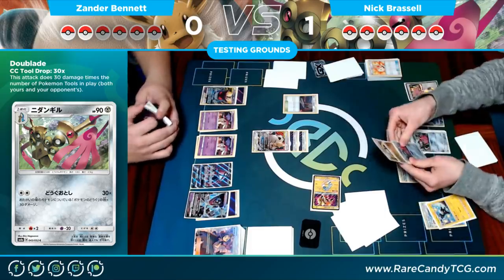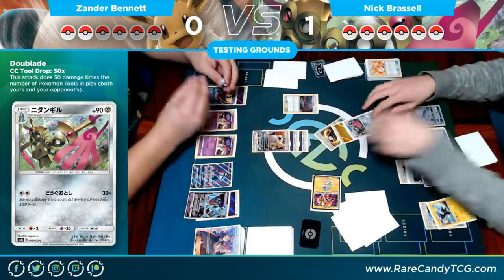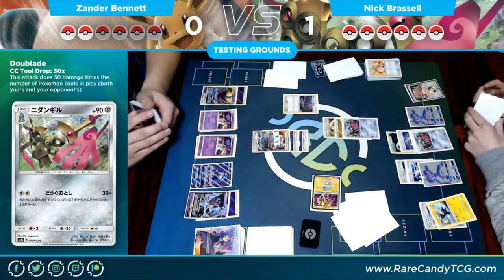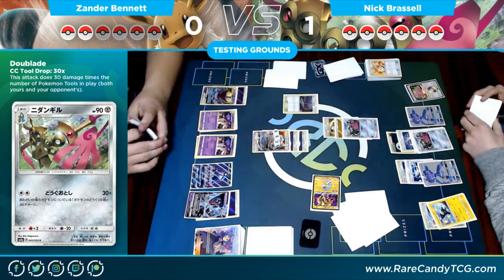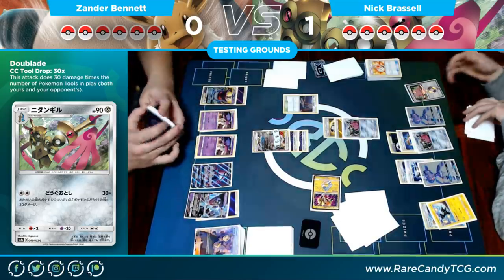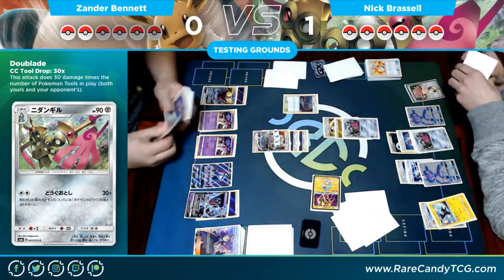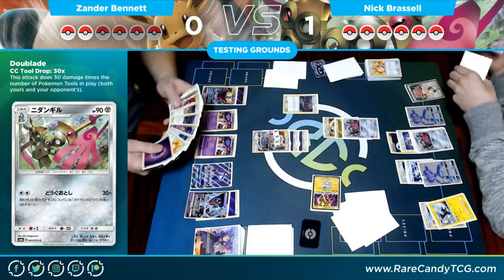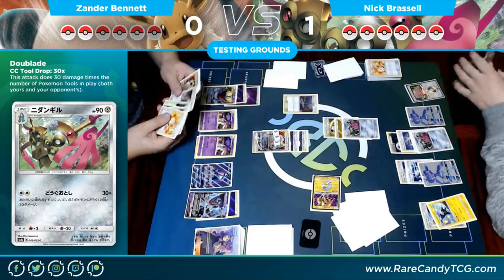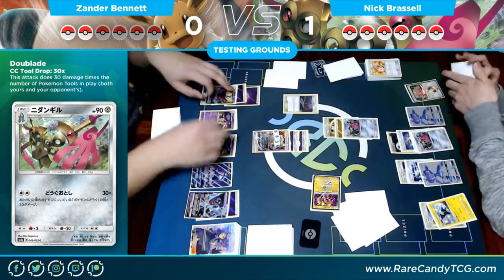He retreats and uses the one with the Counter Gain since he's not taking the knockout. We didn't talk much about Acerola because of the misplay discussion, but Acerola definitely helped out — that's three prizes almost completely stopped just by taking a turn to heal. The one Acerola and the Pal Pad to get it back offer enough utility that I think it's worth it. Tag teams are so huge that it's a very nice tool to have.